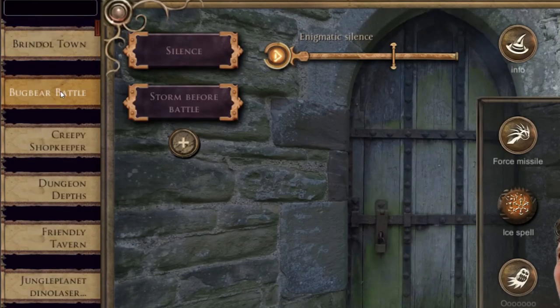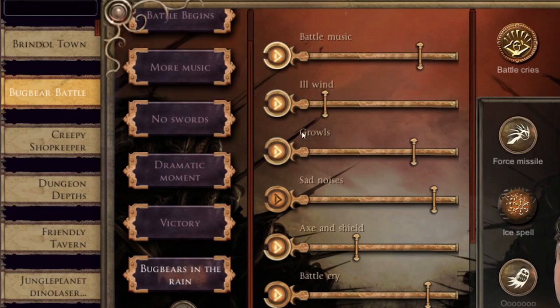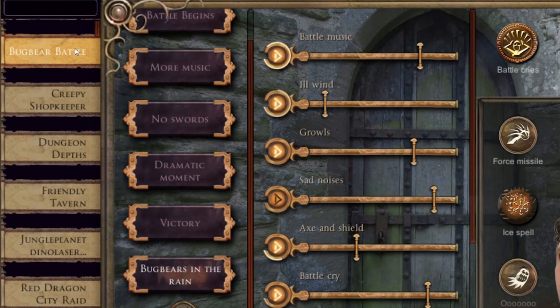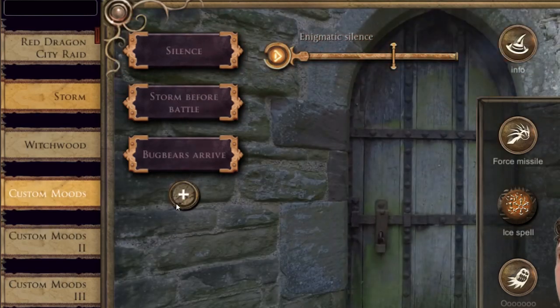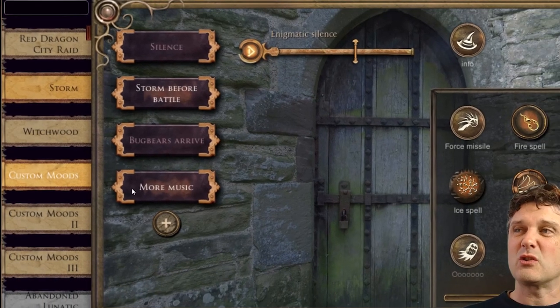And then when I want the Bugbear Battle to start in the rain — that sounds perfect. And here in Custom Moves, start that one and say 'Bugbears Arrive'. Then go over here and add a bit more music, and now go 'More Music'. Now that becomes a sequence of steps that I can take and go through while I'm ready for the game. I don't have to switch between the different sound sets.